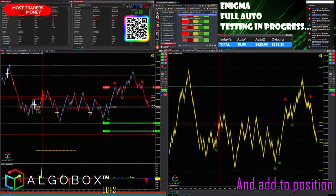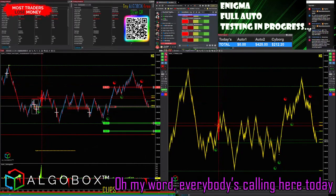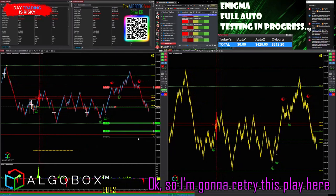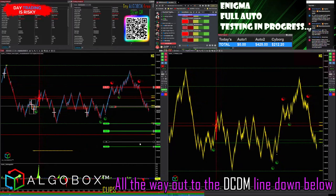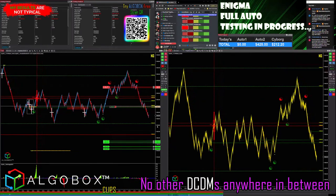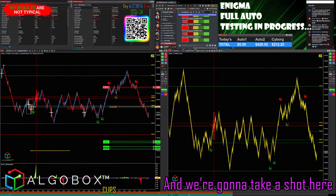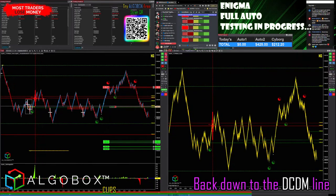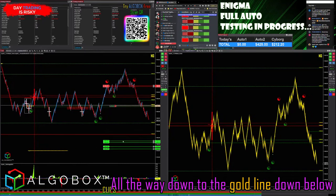I'm going to retry this play here all the way out to the DC DM line down below. Looks like a fake up to the high side, no DC DMs anywhere in between, and we're going to take a shot back down to the DC DM line, all the way down to the gold line down below.